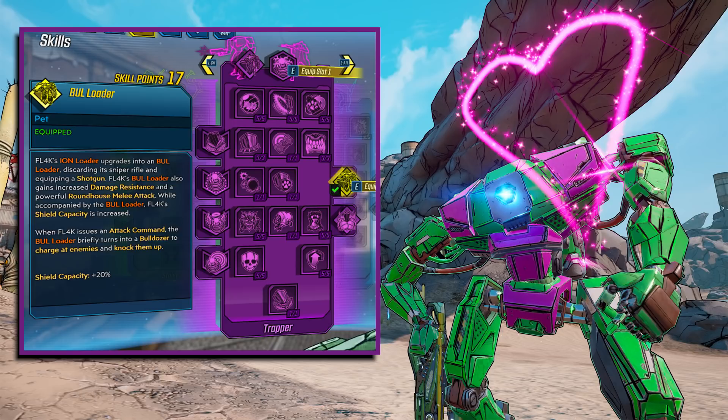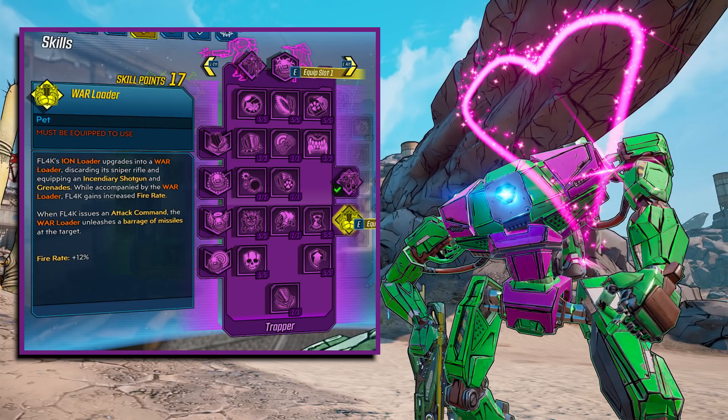For the Loader Bot upgrades — first is the Bull Loader. It turns the Ion Loader into a Bull Loader, replacing the shock sniper with a shotgun that has no elemental ability, but gives increased damage resistance and a powerful roundhouse melee attack. While you have the Bull Loader, FL4K gains plus 20% shield capacity. When you issue an attack command, the Bull Loader turns into a bulldozer, charges the targeted enemy, knocks enemies into the air, and sometimes kills them. My favorite upgrade is the War Loader — it gives the bot an incendiary shotgun and grenades, specifically the grenades you have equipped in your loadout.